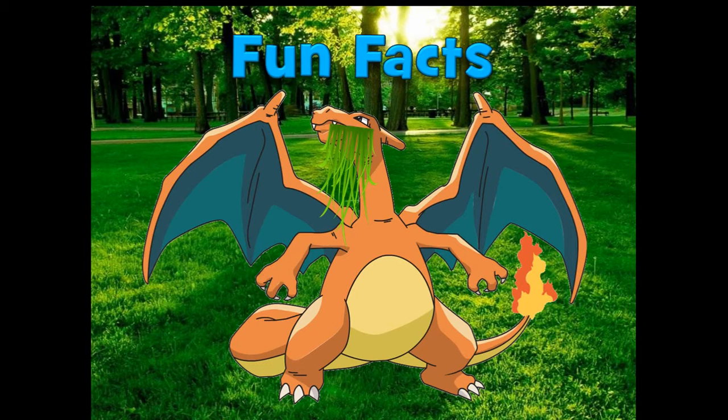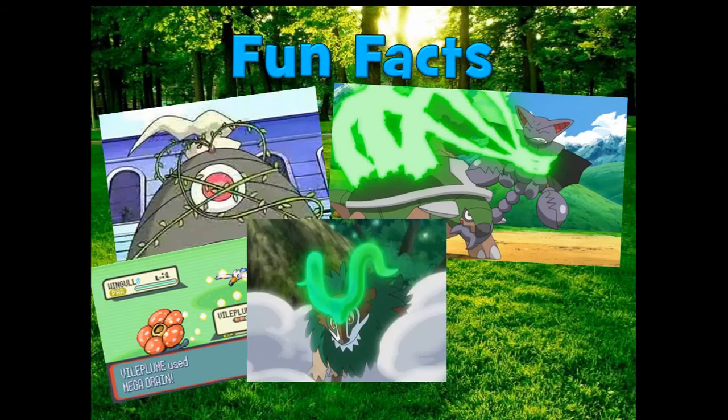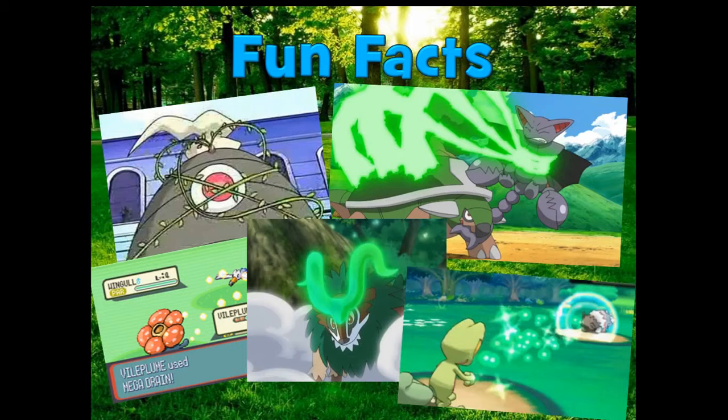However, Grass is also the most doubly resisted type, such as from Charizard, which is Fire and Flying. The Grass-type has been paired with every other type except for Fire, and it's also the only type to have more than one HP-draining move — having five of them: Leech Seed, Giga Drain, Mega Drain, Horn Leech, and Absorb.